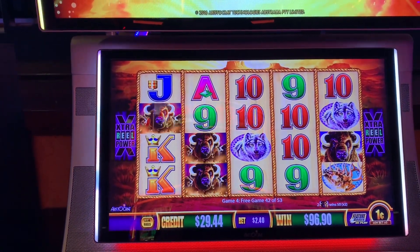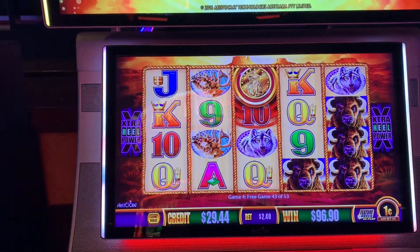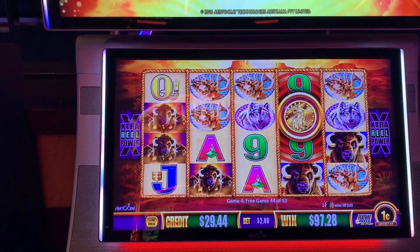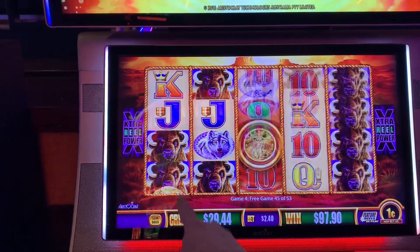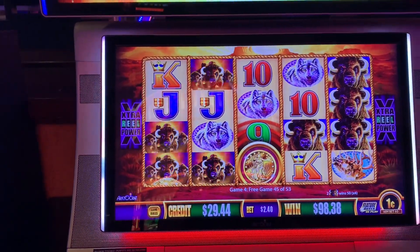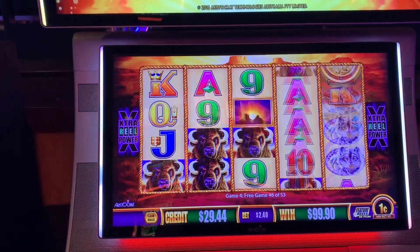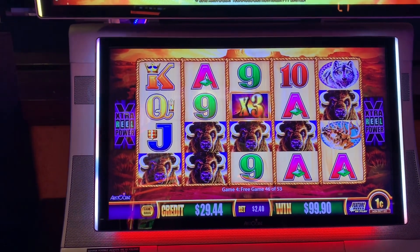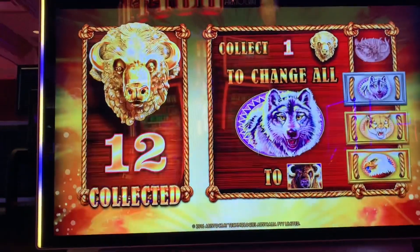Need the coins. I need the Gold Buffalo head — come on, where are you? Coin! Come back, re-trigger. It's right there. Coin! The coin just blocks me. If I'd had the wolf — wild, wild, wild. Not bad, times three. Thirty-six dollars. We're stuck on 12.